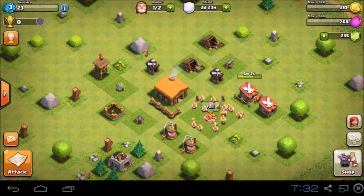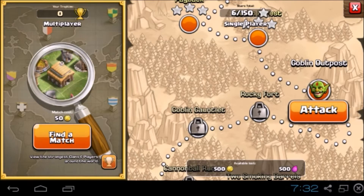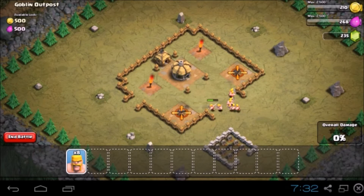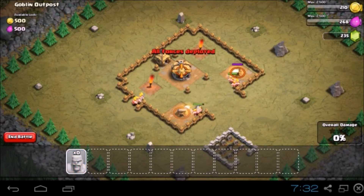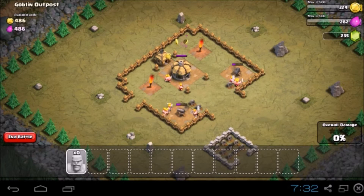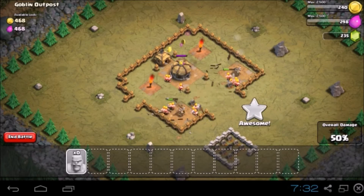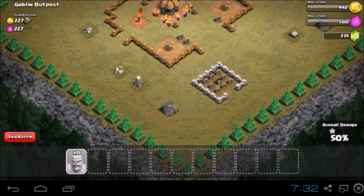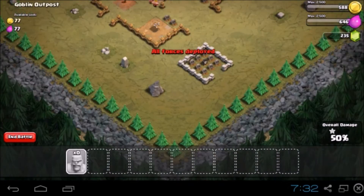So I am back and I have my barbarians trained. My barracks isn't quite upgraded yet, so I'm just gonna go ahead and raid the goblin outpost and get some good resources because they're very helpful right now. Let me go ahead and get in here — let's just drop them right down the middle. That should be fine.